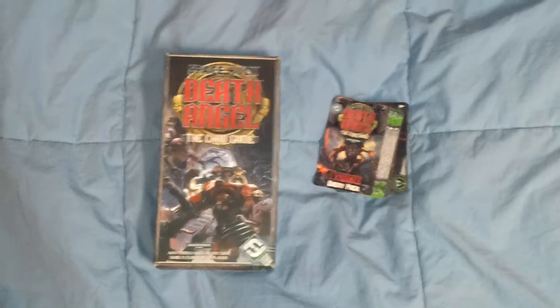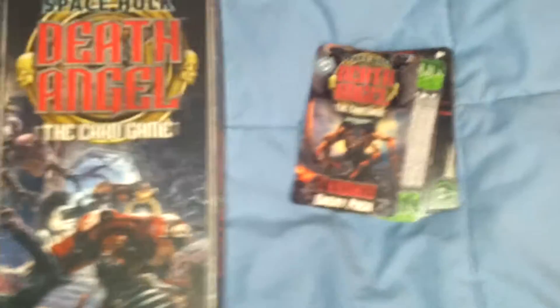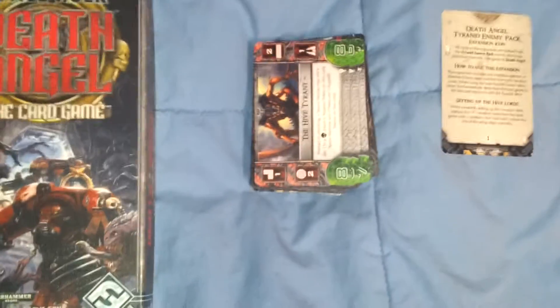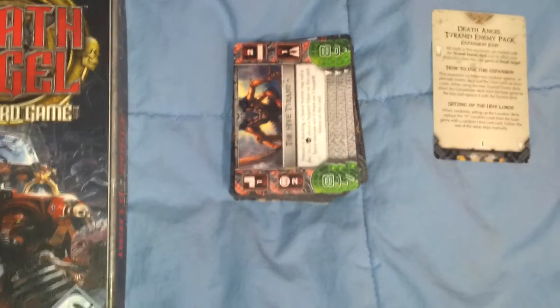Hello YouTube. Welcome to my Tyranid expansion review. I originally was going to do unboxings, but it's been so long I've actually used all my cards, so I pulled them out. On the Tyranid pack card, on the back of it, it shows a little symbol in the corner. In all the packs there's a different symbol — a little running man for one, an alien head that's round, and an alien head that's triangular. That is how you can tell the difference between the different expansions.